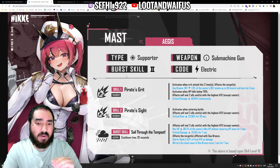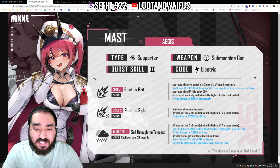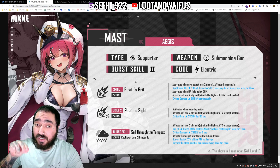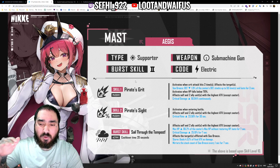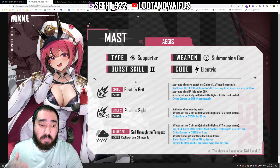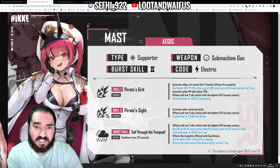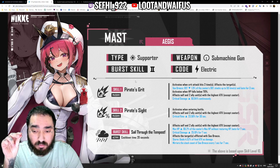Outside of the tower, let me talk about the problems I see with her kit, skill by skill. Skill 1 — Pirate Grid — is a passive that activates when critical attacks hit two times, applying a defense down debuff on the target for three seconds, stacking up to 50 times. The first problem is that it's only three seconds. Keeping this up is going to be hard because you need to be constantly landing criticals, meaning if you don't have Mast overloaded with critical rate and defense, that's going to be her two main stats.